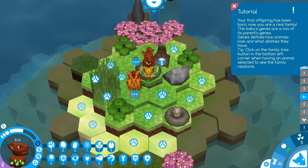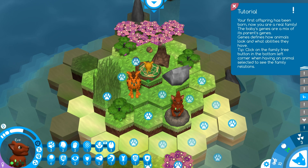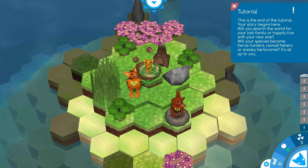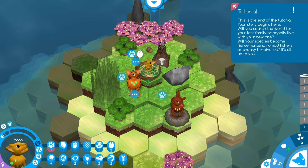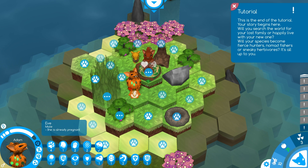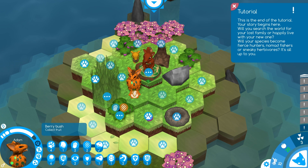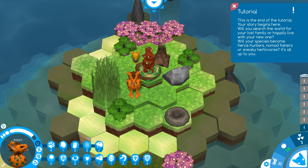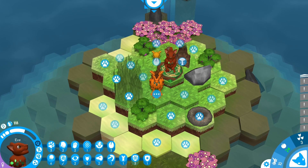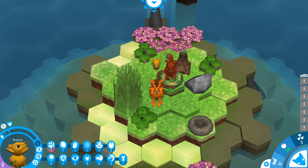We need to get over here and gather some food — Adam's got four days left, which is not good. Next day, Rana is now awake, excellent. She's now pregnant. We have three days left — this is the end of the tutorial. 'Story begins here — will you search the world for your lost family or happily live with your new one? Will your species become fierce hunters, nomad fishers, or sneaky herbivores?' It's all up to you.